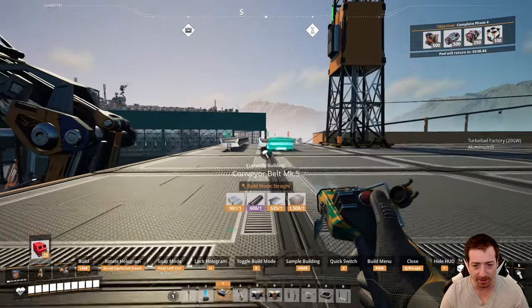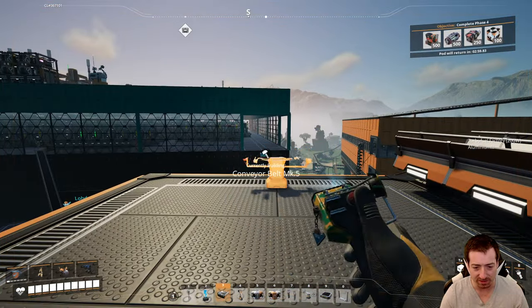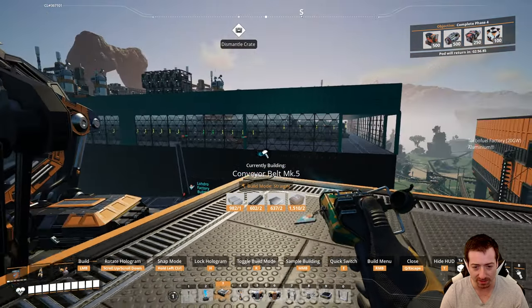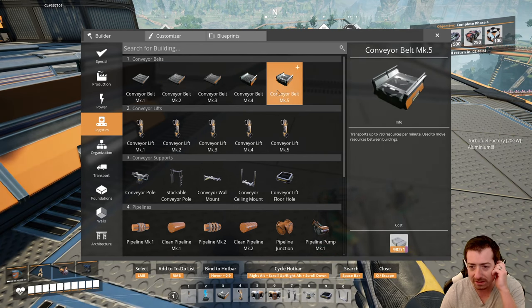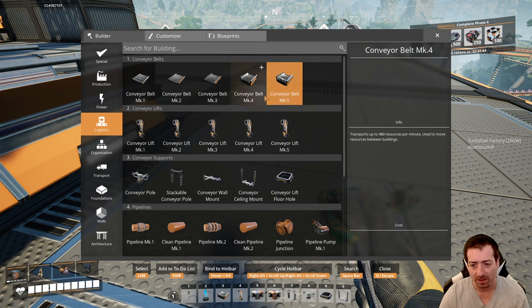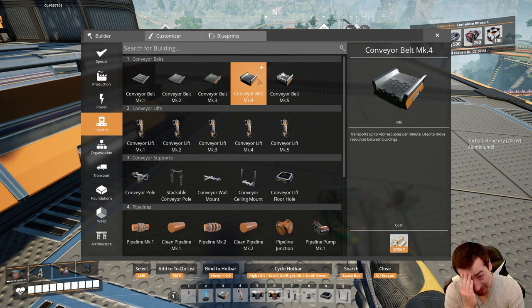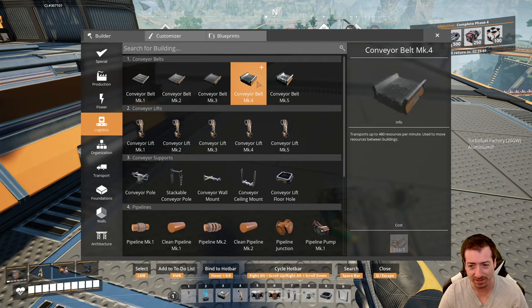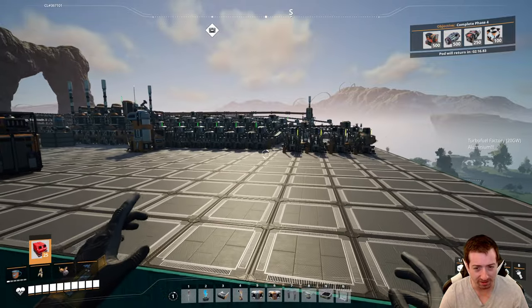I wish I could just upgrade entire areas of my base with Mark 5 belts, because they're not very expensive — I'm going to be getting these all-clad sheets very quickly. Basically I just want everything to be a Mark 5 belt now. What's the speed, by the way? I forget. 780. Okay, it's adding 300. So it's about 5/8ths more — compared to 480 — what weird ratios! I don't understand why it's 5/8ths more when it could just be 50% more. That would be 720, which is worse, but at least the numbers would make more sense. Alright, let's see if things are still running over here. I see some red lights which is bad. Oh, I just haven't selected the recipe for all of these — that's why those aren't running.